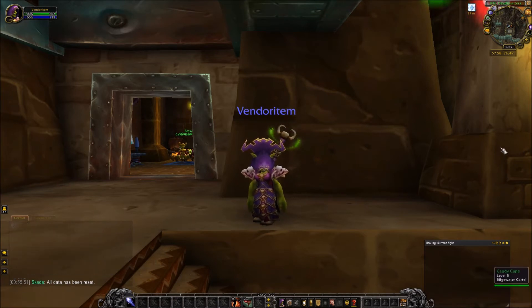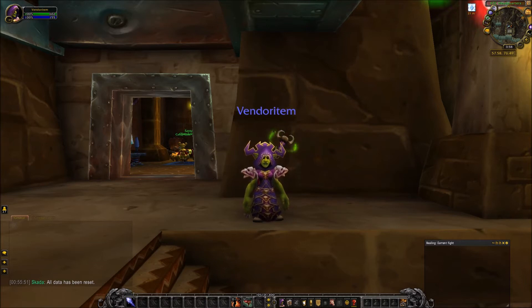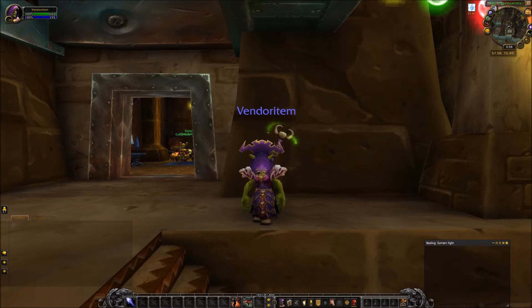Why Goblin? Goblin was quite an easy pick. Goblin gives you the racial 'Best Deals Anywhere' — you always receive the best possible gold discount regardless of faction — so I will always be saving a tiny bit extra on recipes and stuff. It also gives you Pack Hobgoblin, which allows you to open your bank no matter where you are, which can sometimes be handy.